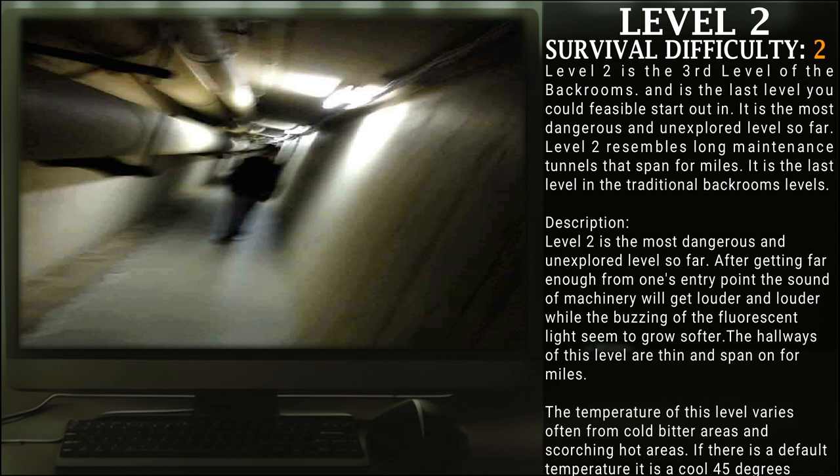Level 2 is the most dangerous and unexplored level so far. After getting far enough from one's entry point, the sound of machinery will grow louder and louder while the buzzing of fluorescent lights seems to grow softer. The hallways of this level are thin and span on for miles. The temperature varies often, from cold bitter areas to scorching hot areas, with a default temperature of around 45 degrees Fahrenheit.